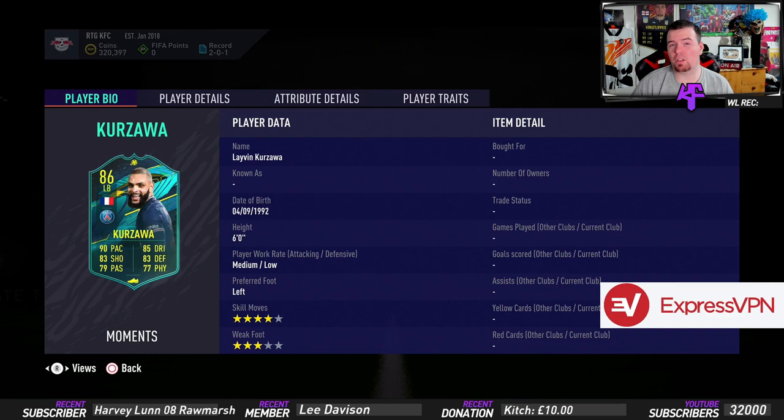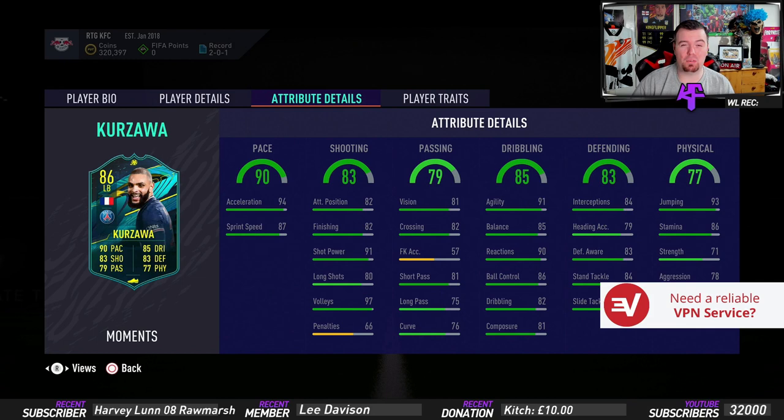It's really weird for a left back - medium-low work rate. Four-star skill moves with freestyle weak foot. He's got some real good in-game stats: 94 acceleration, 87 sprint speed, 82 attacking position, 82 finishing, 91 shot power, 80 long shots, 97 volleys. I mean, attacker, winger - I don't know what you want to do with this card.